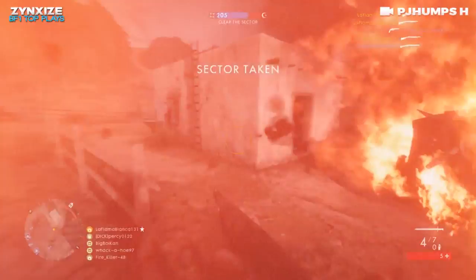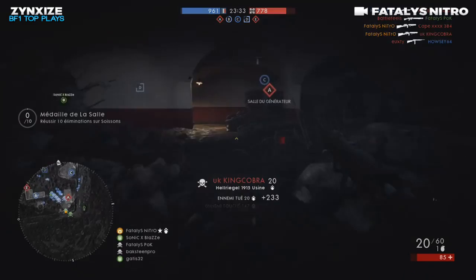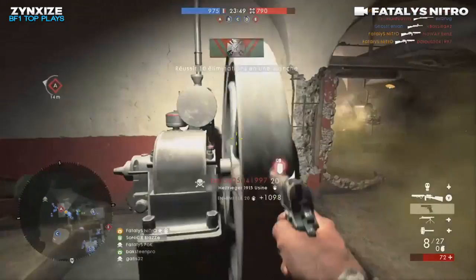This next clip comes to us from a player called Fatalis Nitro, using the Hell Regal on Fort DeVoe. You're going to see the strength of the Hell Regal — its large magazine capacity. He got a nice little flank off on these guys and is absolutely just cleaning up the house. Awesome clip, man.